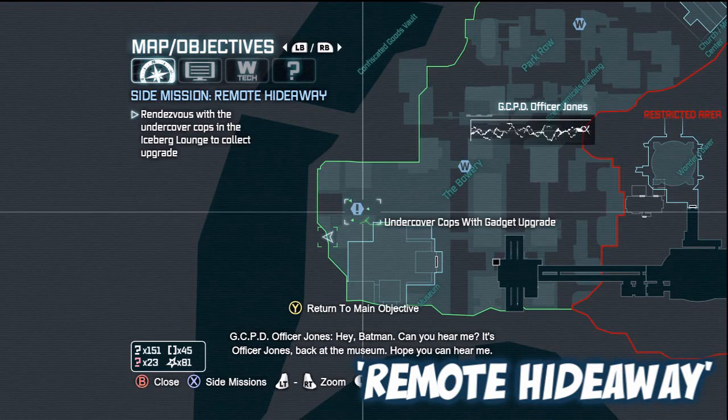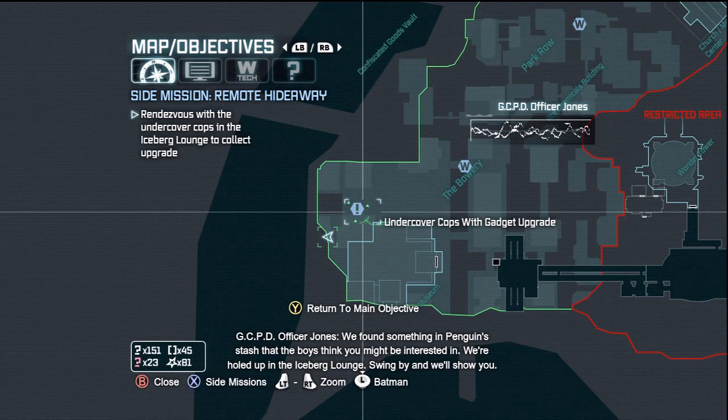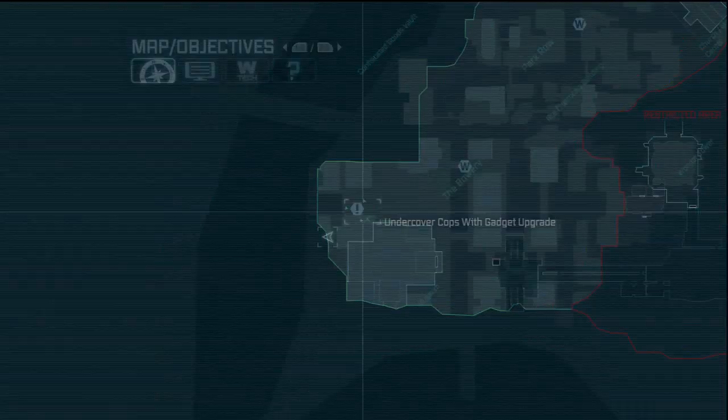So this is a Remote Hideaway — it's really not even a quest. A radio message from Officer Jones back at the museum: "Hey Batman, can you hear me? I'm using one of the radios Penguin's crew are using. We found something in Penguin's stash that the boys think you might be interested in. We're holed up in the Iceberg Lounge. Swing by and we'll show you."